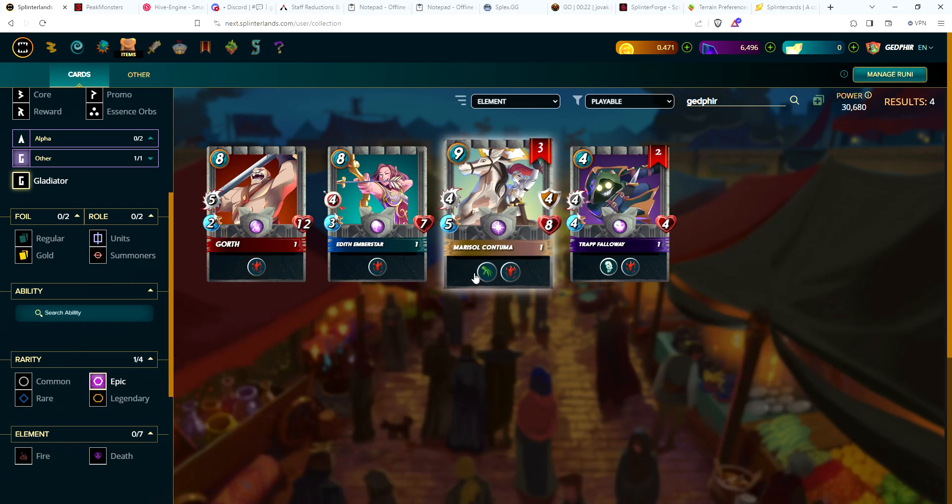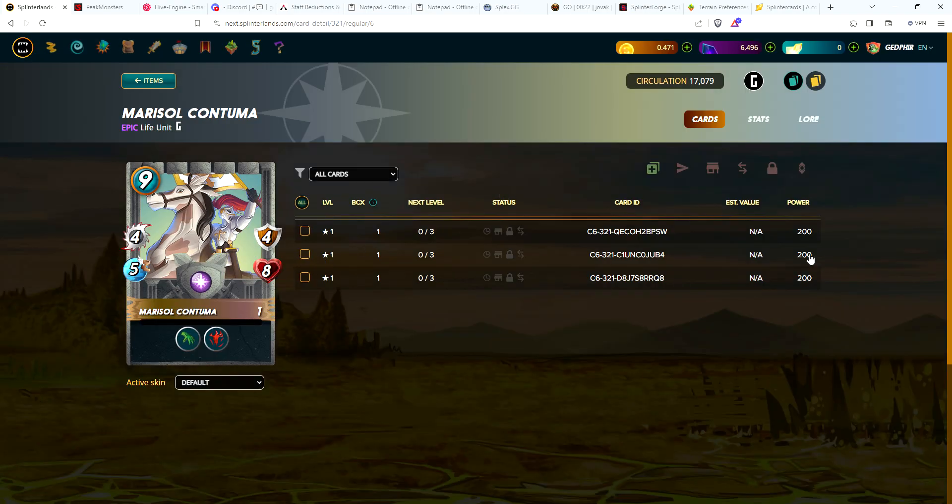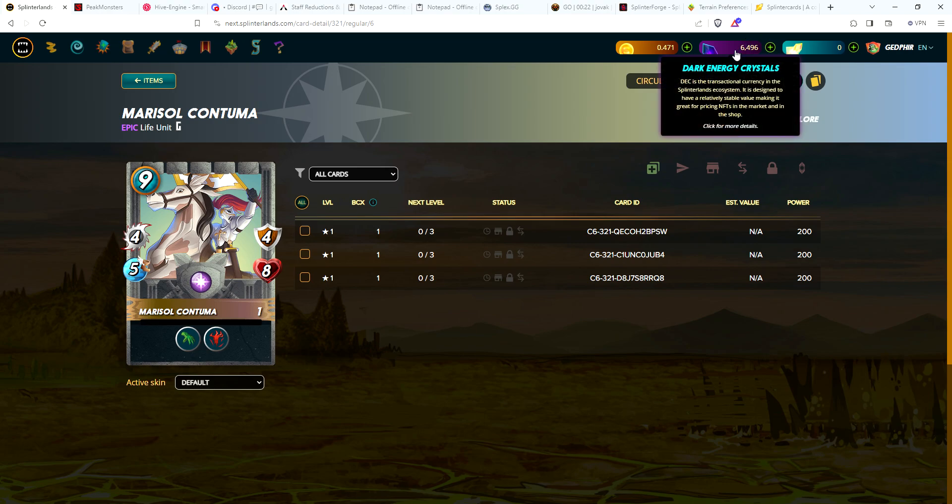Another thing I'd appreciate feedback on: if I'm not really going to level these Gladius cards or use the epics, I could burn them for DEC and use that DEC to grab cards I'll use more in ranked battles. For example, if I just wanted one copy of Marisol, I could burn the other two, get 400 DEC, and put that towards other cards off the market. Let me know your thoughts on that.